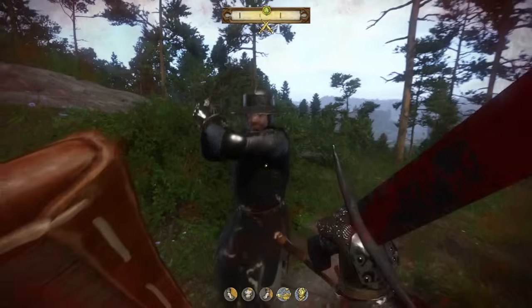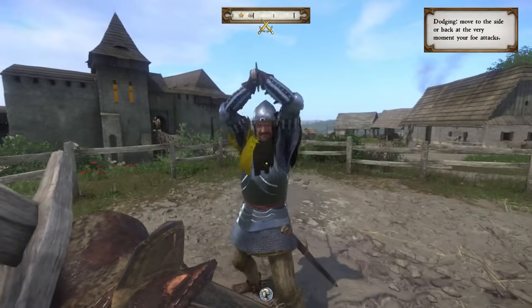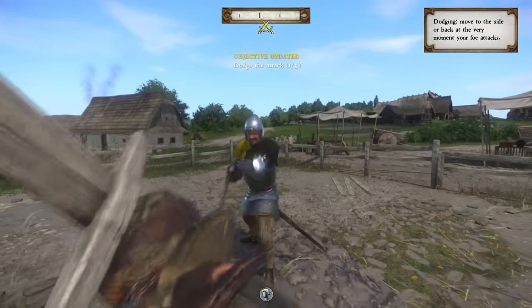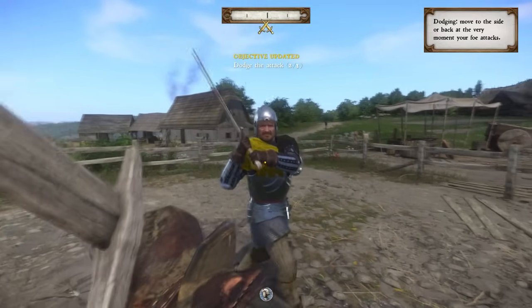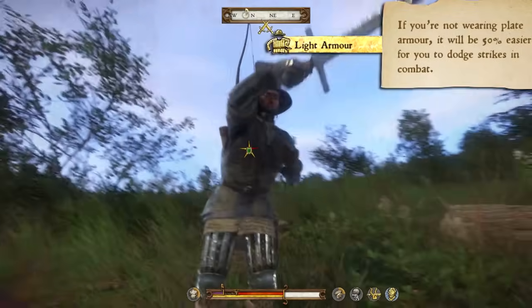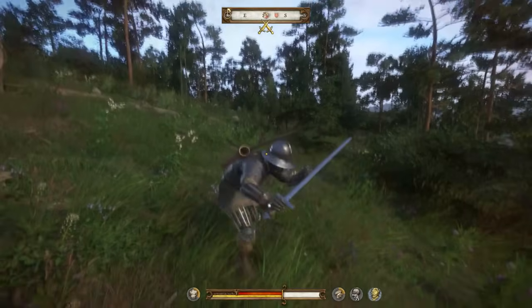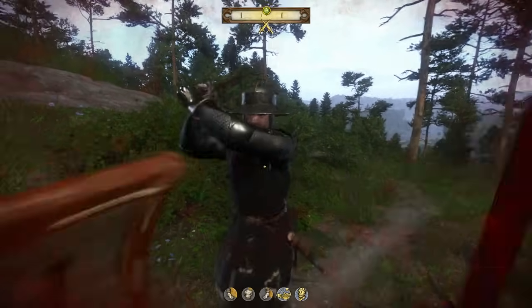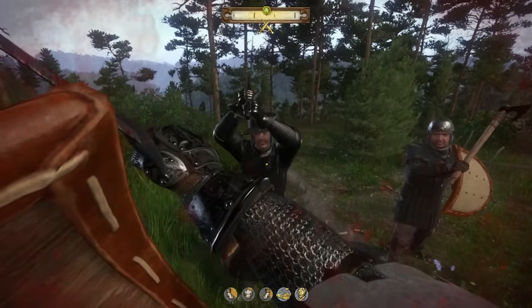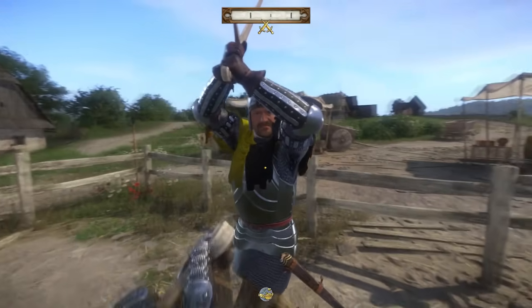But parrying can damage your weapon, and if you don't want that, you can avoid hits by dodging. When your opponent launches his attack, tap a movement key to the side or to the back and you will have avoided a strike. If you're playing as a sneaky character, dodging will be your primary form of defense and you can obtain perks that make it even more effective. These perks are Light Armor, which makes dodging easier if you wear light armor, and there's also the Jester perk that makes your enemies lose their morale if you dodge too often. I believe you can launch a counterattack even after a dodge — from my observations, I would say it is possible.